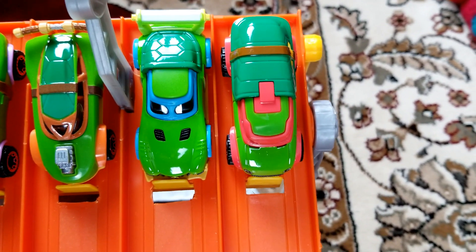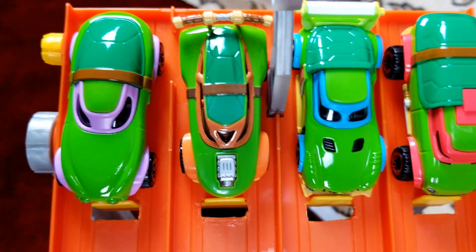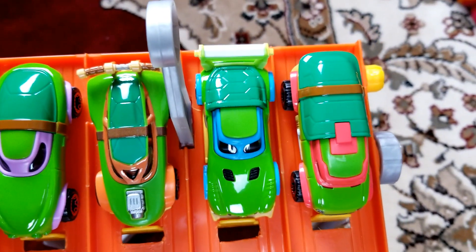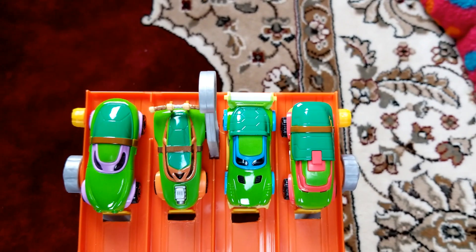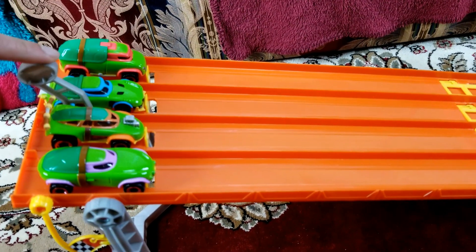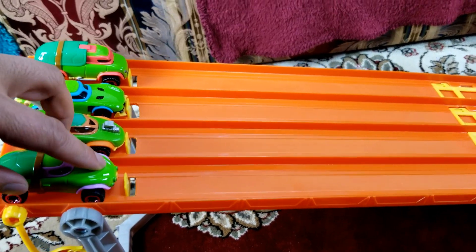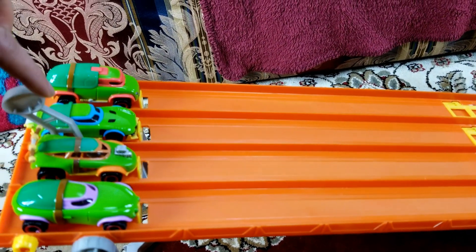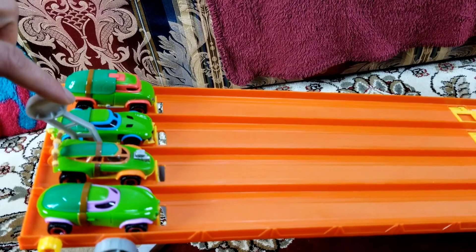Okay, let's do round two. We move all the racers to the right. We've got Raphael on the first lane, Leonardo on the second lane, Michelangelo third, and Donatello on the fourth lane. Let's see who will win this race. Ready, set, go!